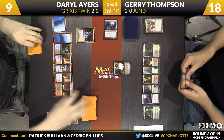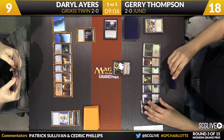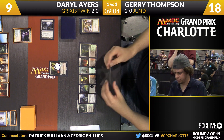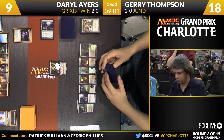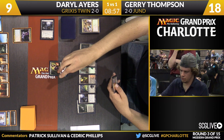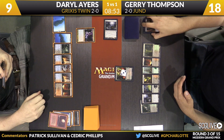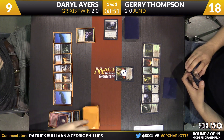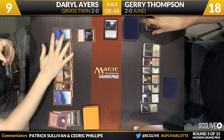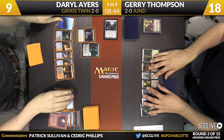Inquisition of Kozilek is the draw for Thompson, along with a Terminate in hand for Jerry. Liliana will tick up. Inquisition forces the discard — Blood Moon. Another good choice. And there is Jace Architect of Thought — that's the reveal to Keranos, which takes care of Liliana. And now here is Jace. Daryl's sideboard plan is fully going now.